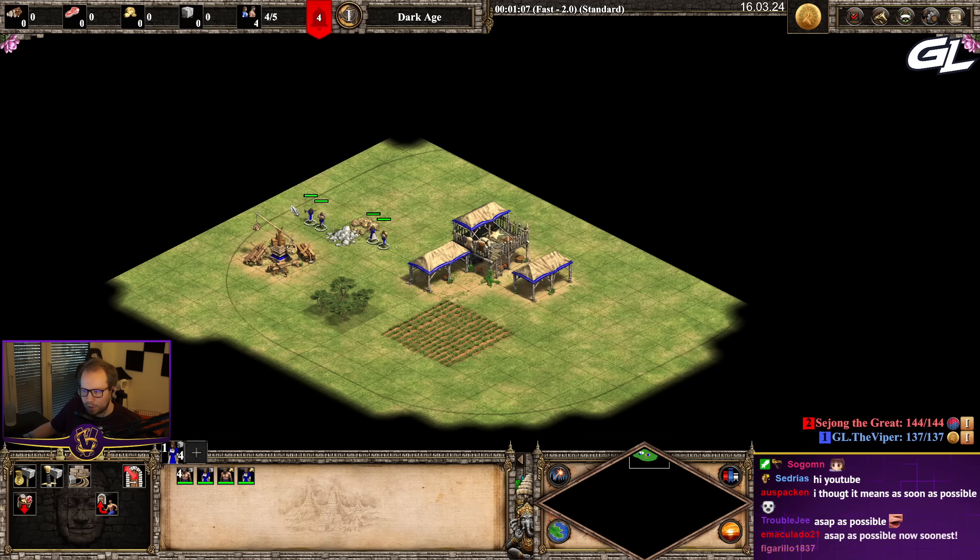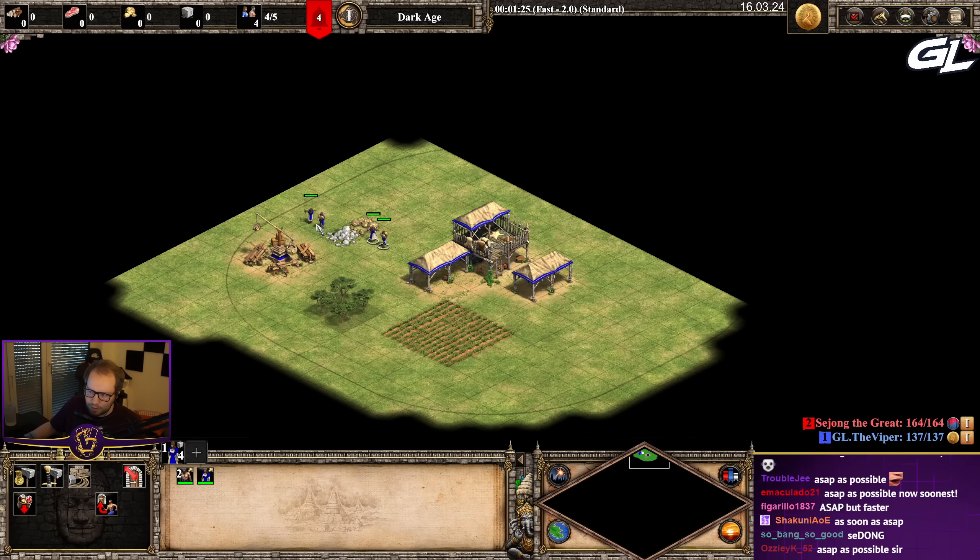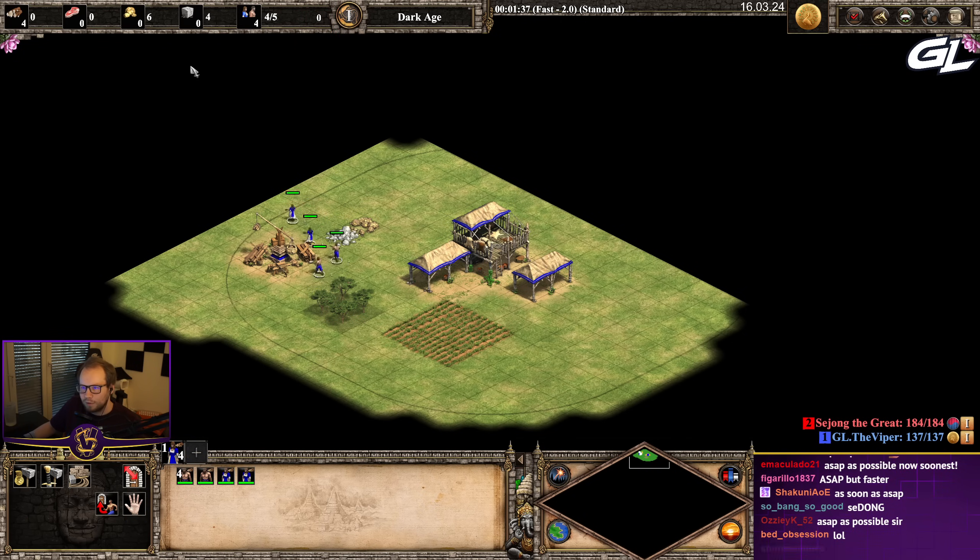What I'm gonna do with these guys — I'm gonna make them go to the wood, and then I'm gonna click the drop off resource hotkey. I want to put these on this so they don't go to the town center. Watch what happens — they just dropped off gold and stone to the lumber camp.